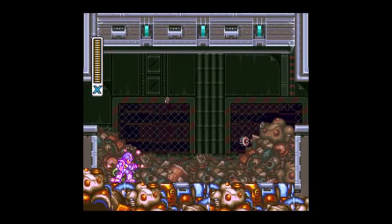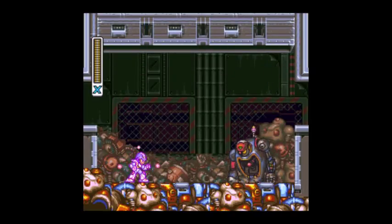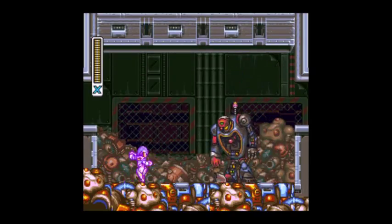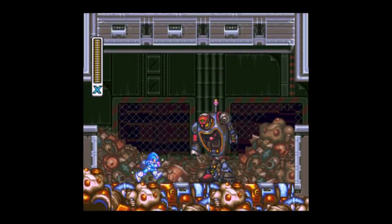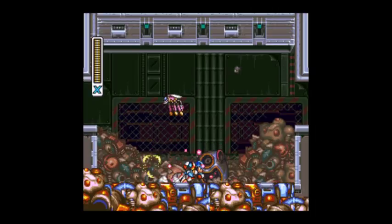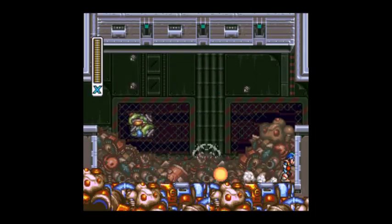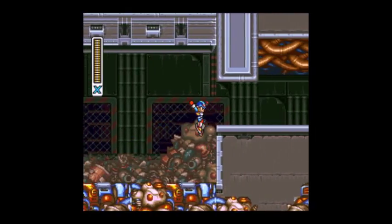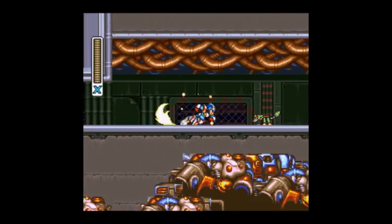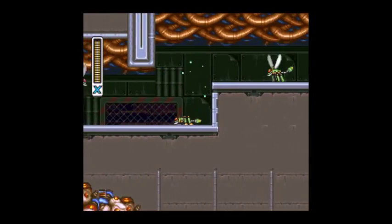Next we have another one of these mini-boss things, but this time the ceiling is that weird stuff that pulls you in. Let's try to get that bug as fast as possible. Sometimes that ceiling will push down the air or pull up — either way it affects how you jump, higher or lower. And that's the end of the stage.